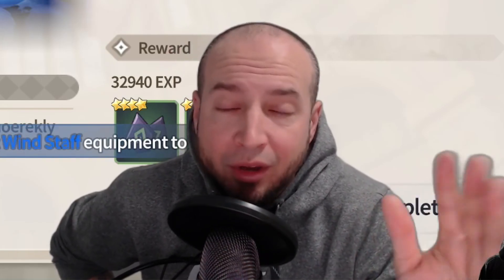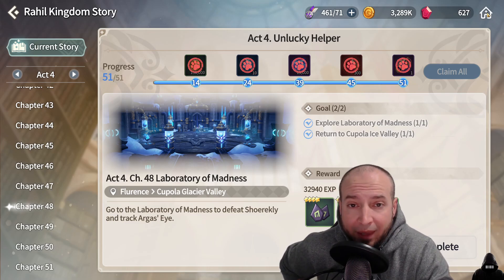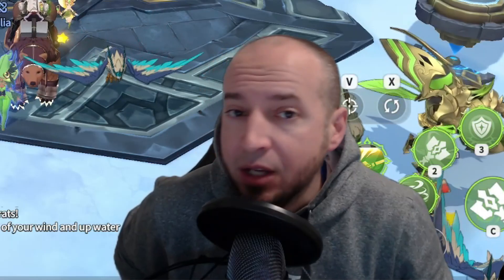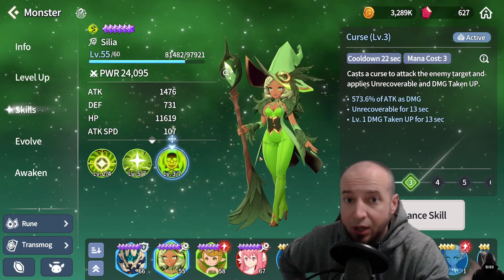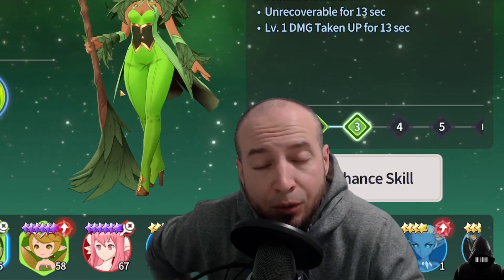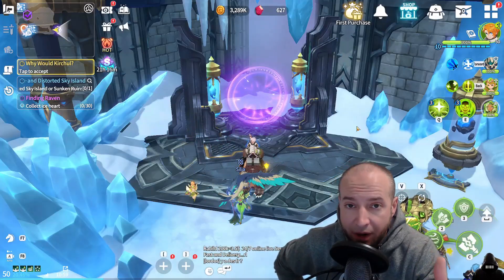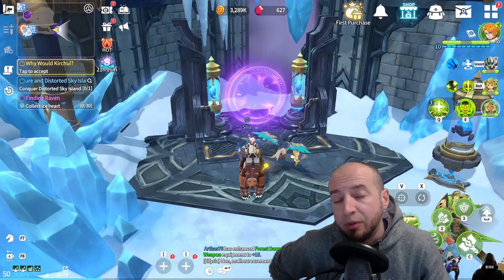The main thing about Water Shrekly is that he heals himself and has Endure, so he can't be killed for about 20-30 seconds. His basic attack hits like a wet noodle, so don't worry about that. This team — Konamiya, Shannon, and Wind Mystic Witch Cilia — is all you need. Cilia's second skill does Unrecoverable, which is heal block, and increases damage taken. Put her as a soul link and spam the second skill. Dodge the red stuff on the ground, apply heal block, and you'll beat it no problem.